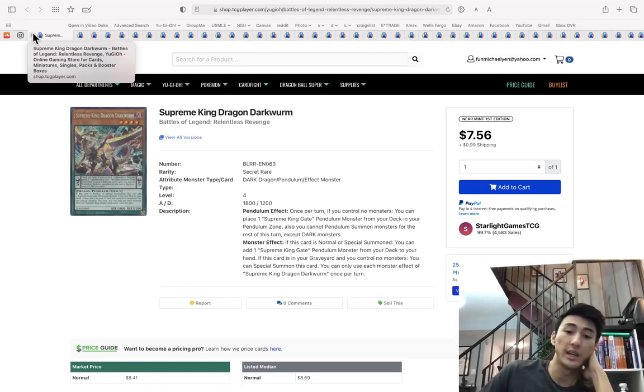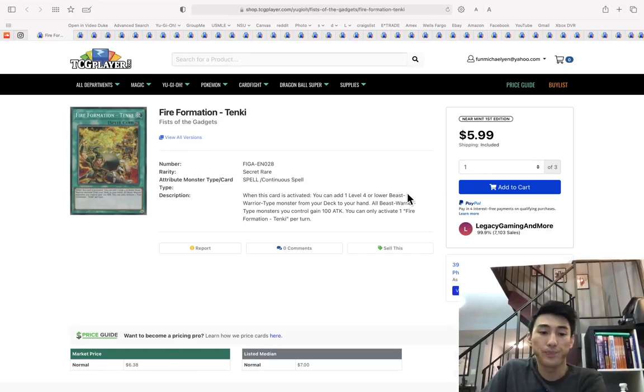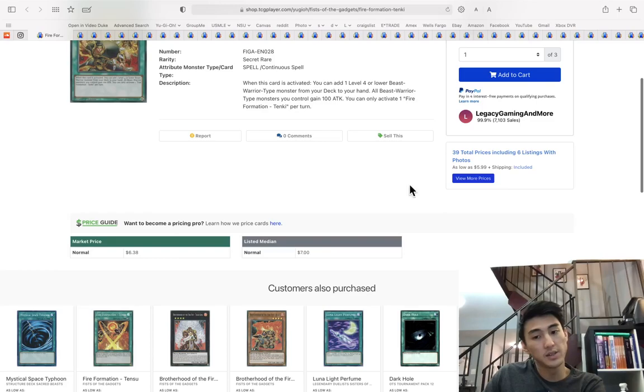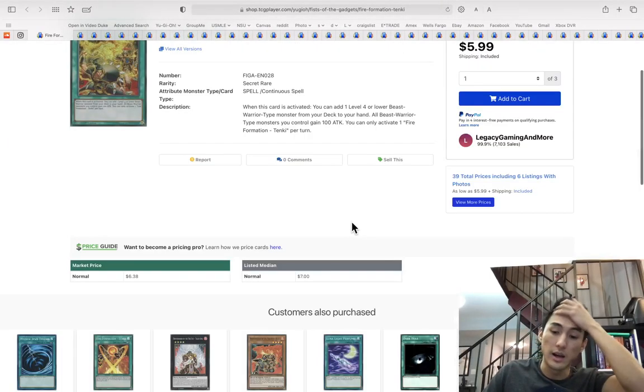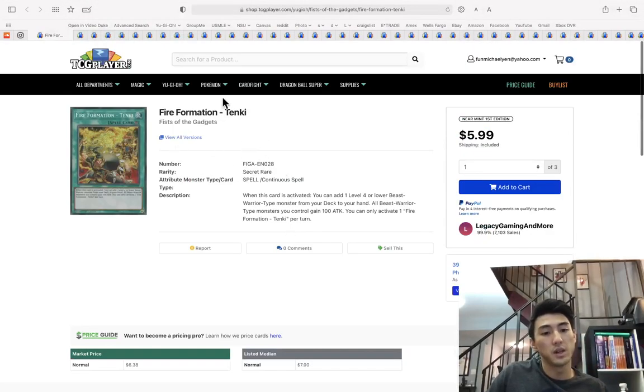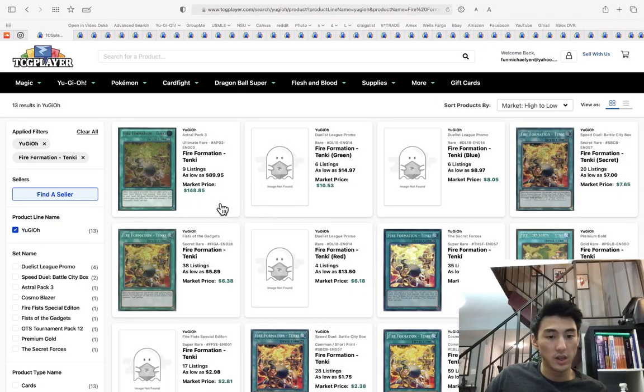If you were planning on getting these for playability in the future, this is a great card — definitely going to see more play. Same with Fire Formation Tanki — you can get the first eds for $18 right now. I picked these up at three or four when Fist of Gadgets first came out, because the secret rare is the next best thing to an ultimate rare.